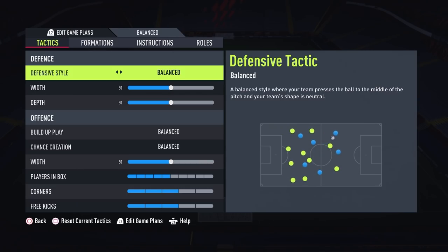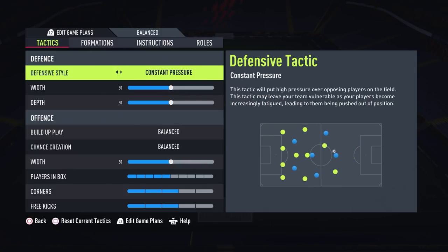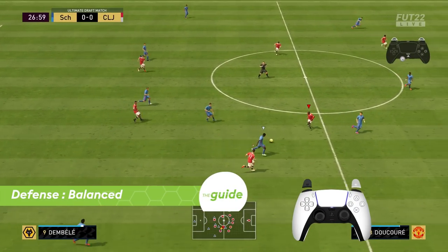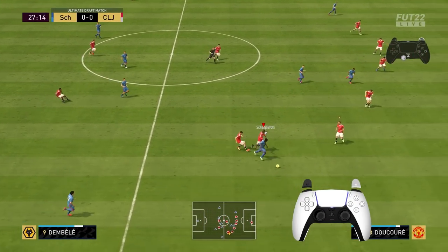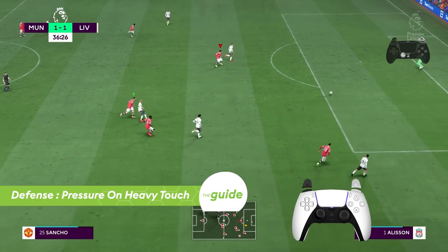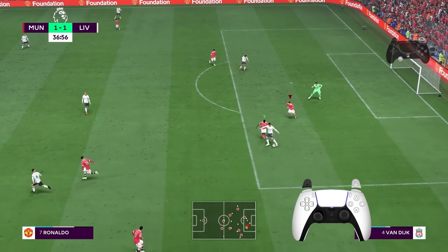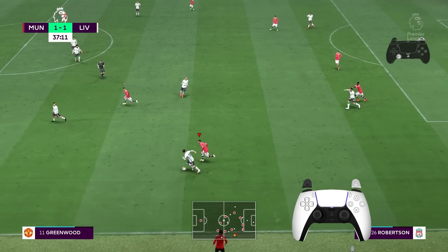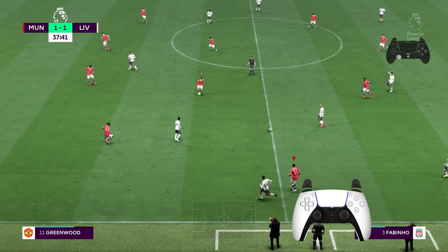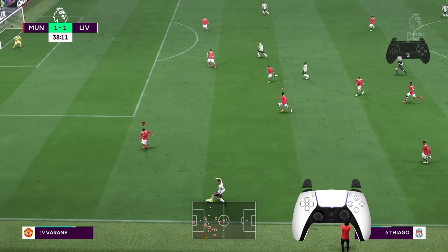The defensive style remains the same with balanced, pressure on heavy touch, press after possession loss, constant pressure, and drop back. Balanced is the style where your team presses the ball to the middle of the pitch — your team doesn't react extra to any particular event and their shape remains neutral. Pressure on heavy touch allows your team to pressure the opposition whenever the opportunity shows itself, such as a difficult pass or a loose ball. This style is designed to punish the opposition's bad touches and mistakes, but be aware — even though it sounds good, it can drain a lot of stamina.